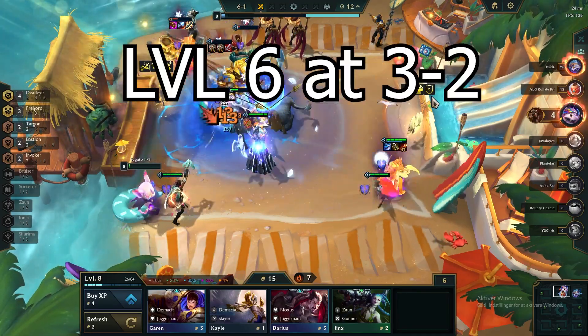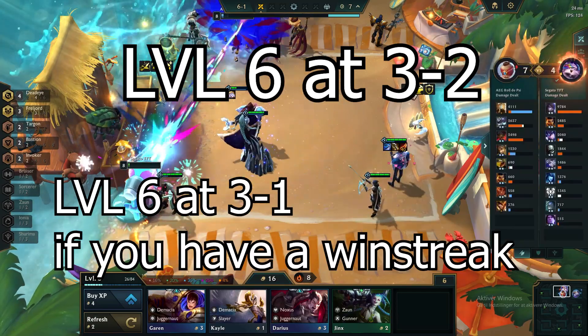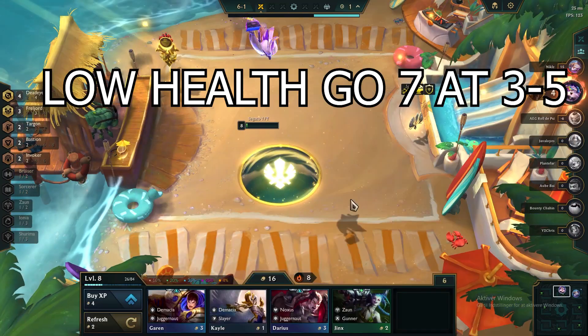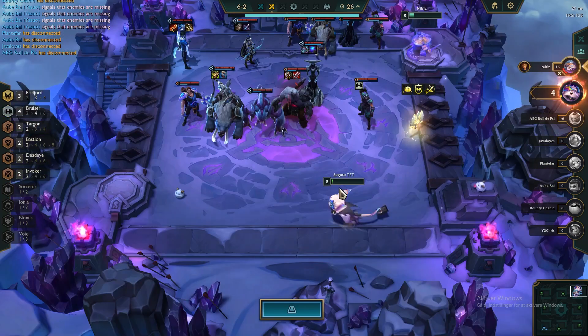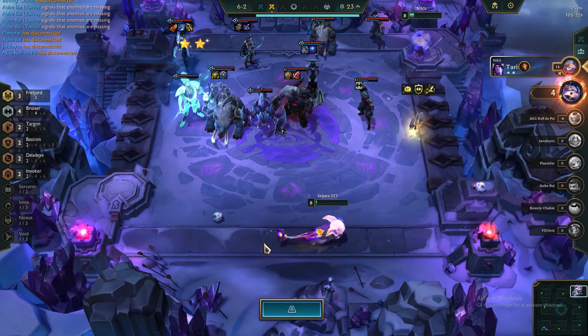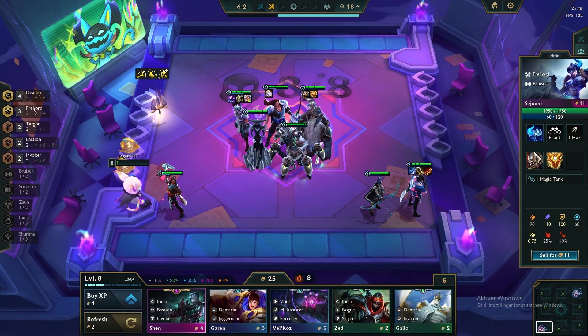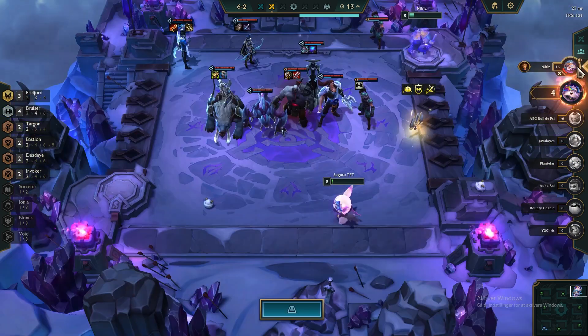At stage 3-2 look for level 6. If you haven't leveled at 3-1 and you're keeping a win streak, you can go level 7 at stage 3-5, otherwise wait until stage 4-1. Roll down to 2-star most of your units, and roll a bit more if you're contested or low on health. Otherwise, try to go level 8 as fast as possible once stable to get all your units to 2-star.